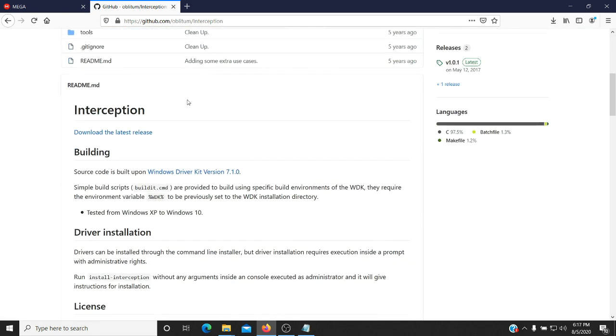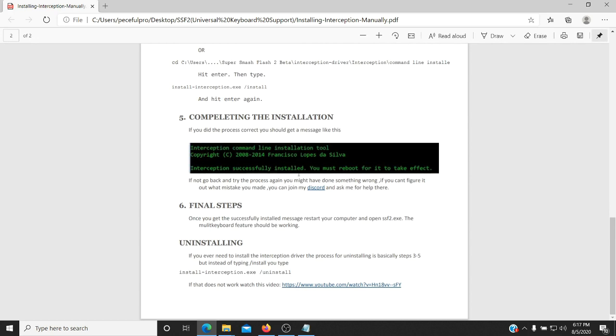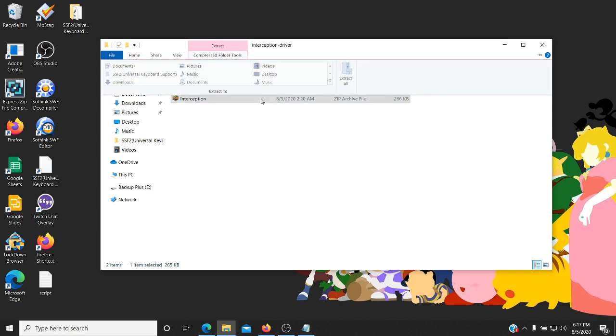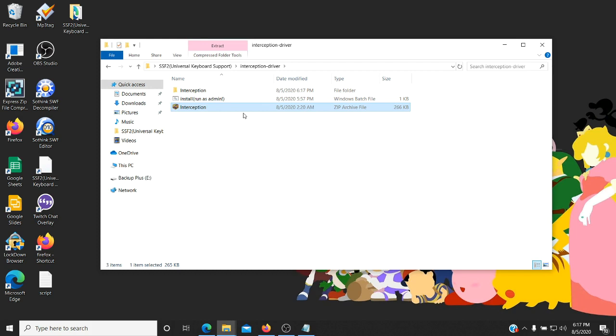You're going to need to install the Interception library, and installing can be a little bit difficult, so I provided two ways to install it. The Interception drivers come packaged here in the Interception driver folder, so you don't need to download it separately. The first way you can install it is manually — I provided a PDF with about six steps. Or you can do it the faster way using an automated script I made that basically installs everything for you. What you're going to need to do is come here and unzip it — extract all.